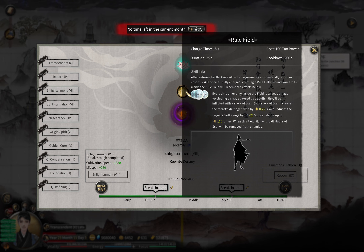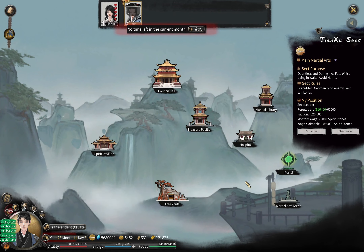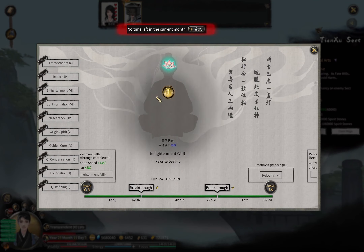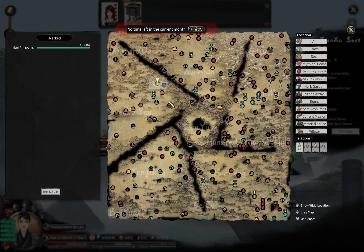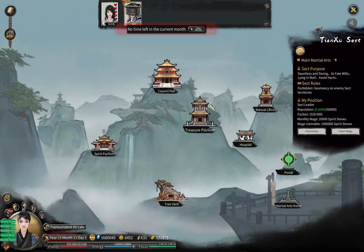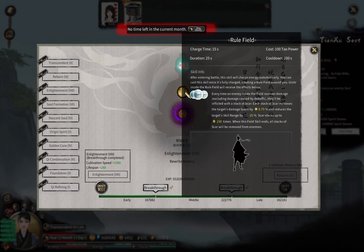This is the case for every single one of the 12 elements. I will first show the effect of Rule Field with three sword, then three blade, three spear, and so on going through all of them. Then instead of showing two of the same, I will show the effect of only one element — in that case my Rule Field will be one sword, one blade, and one spear — and show you what each single element does.